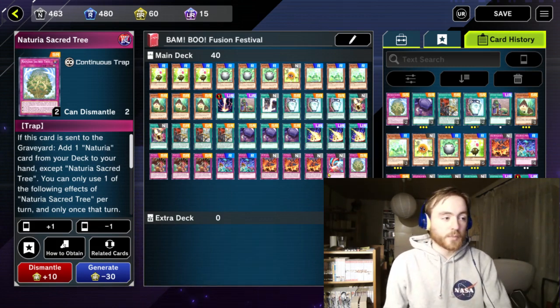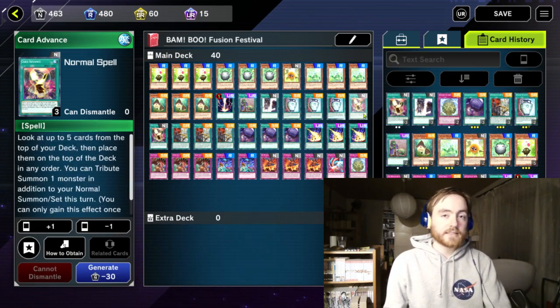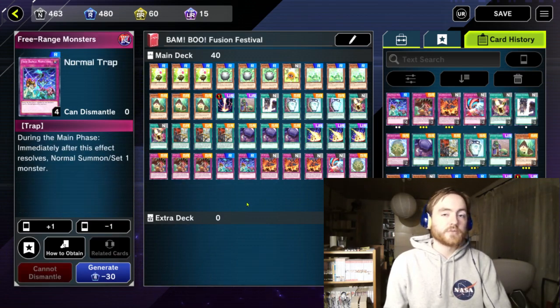To actually tribute summon our monsters we are playing 1 Double Summon, 2 Card Advanced — this is a bit better because it can stack your deck as well — and 1 Escalation of the Monarchs, which is searchable by Pantheism and can also be discarded with Pantheism. We also play 3 Trap Trick that can activate free-range monsters from the deck.